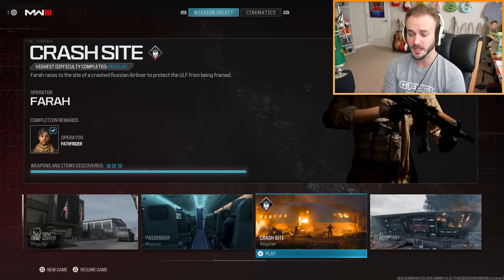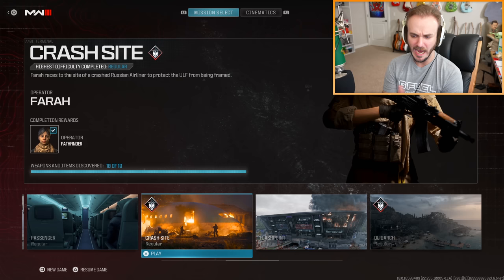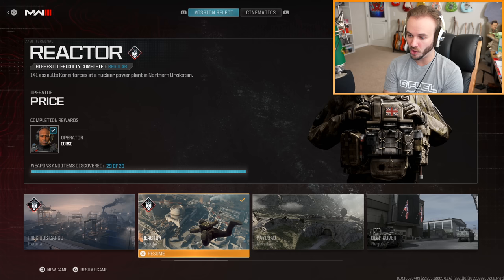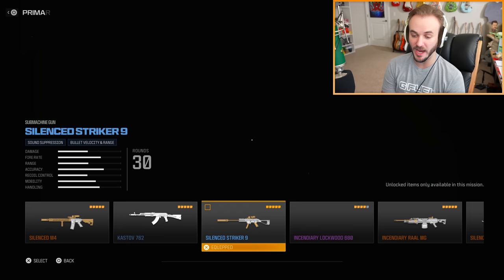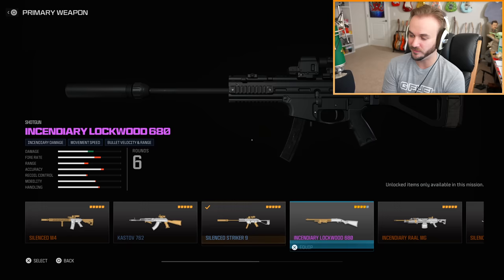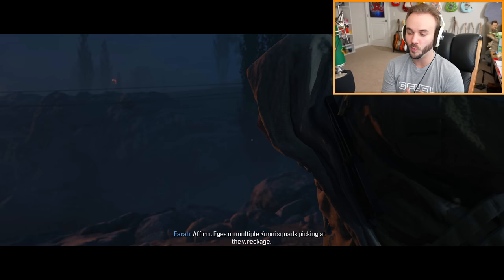Next open combat mission is Crash Site, with only 10 weapons and items to discover. I think Sledgehammer intended this mission to be more stealthy and slow. I went through the entire weapon list and there's actually nothing brand new in this mission, so we can skip it — but if you're a completionist I'll have a link in the description to the full campaign walkthrough and guides.